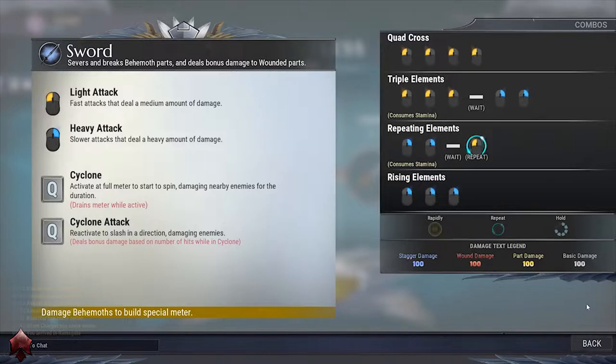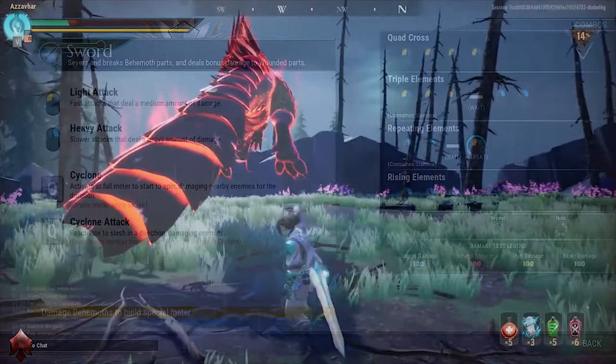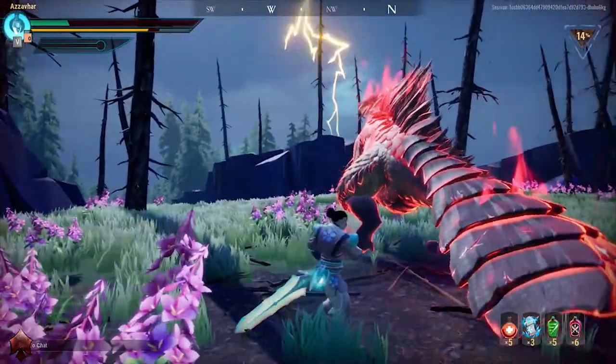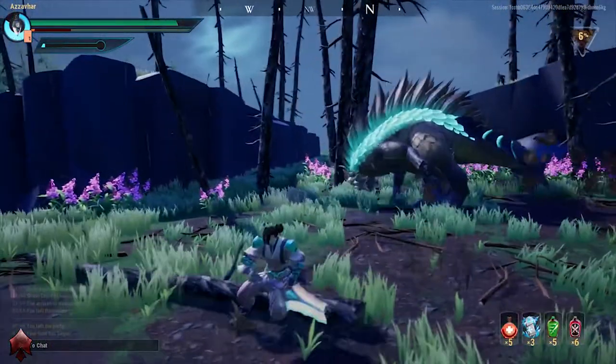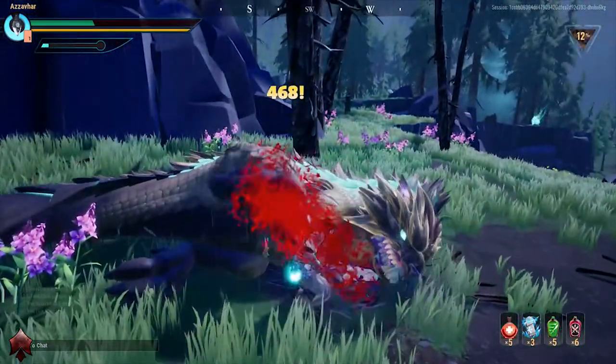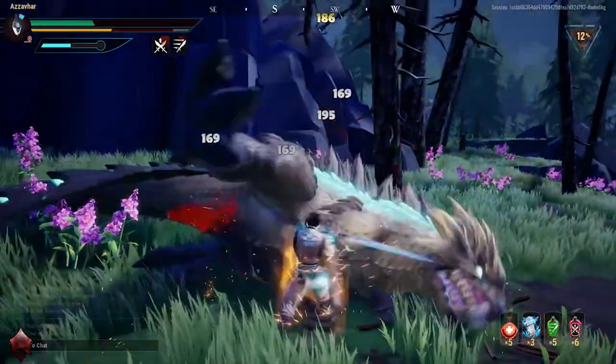Stagger damage will build up to eventually make the behemoth fall over, leaving him open for attacks. Wound damage will eventually lead to wounding a behemoth part, which then allows it to break a lot faster. Part damage will go towards the part actually breaking off, and basic damage is just the behemoth's overall HP pool. When in combat, make sure to use your dodge roll — whilst in this roll you have a small invincibility window. You can use this to roll through behemoth attacks or out of the way.